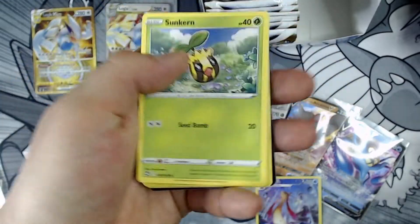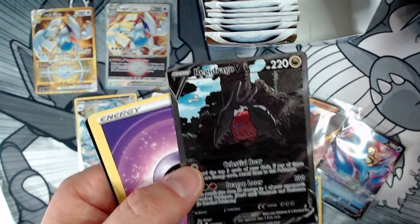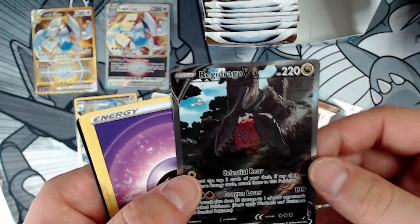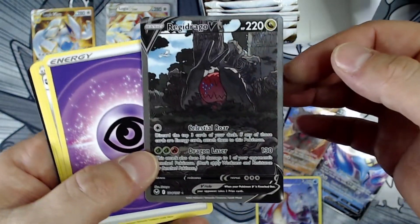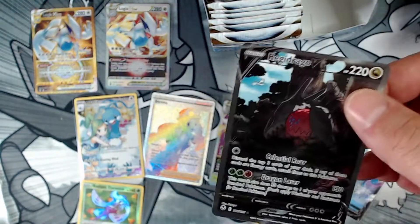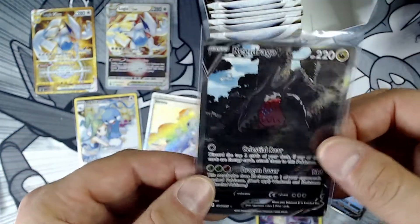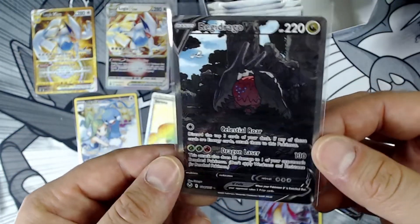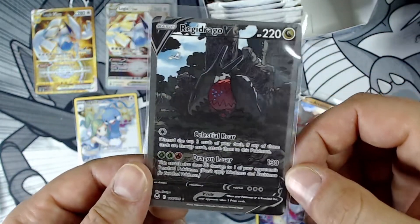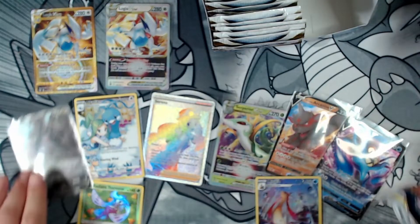That's crazy. Full art — oh, alt art! Reggie Drago — whoa! I was not expecting that. I couldn't even talk, I couldn't even speak. Fire alt art, I love it! But I hope that's not the only one in this case. I still need the unknown, man — give me the unknown. Alt art though — this box is on fire. Dead fire! Oh my God, another pull.